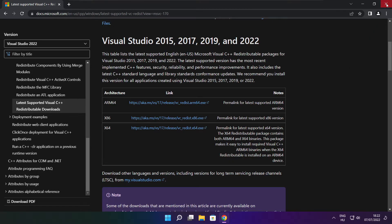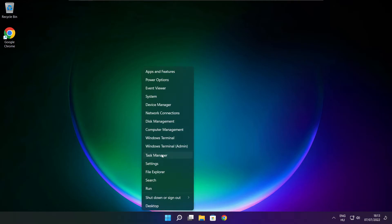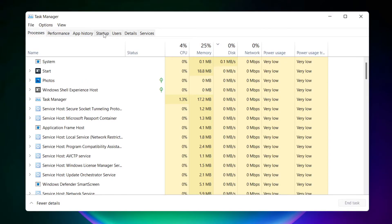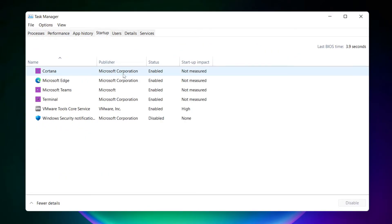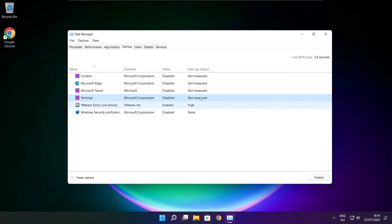Close internet browser. Right click the start menu. Open task manager. Click startup. Disable applications you don't use. Close window.